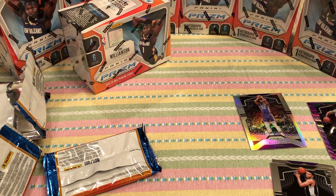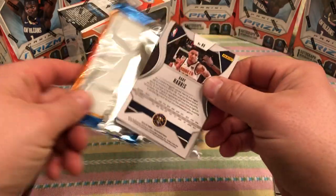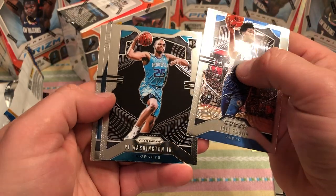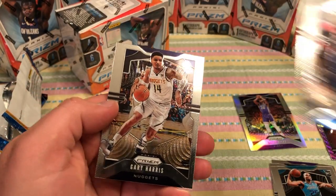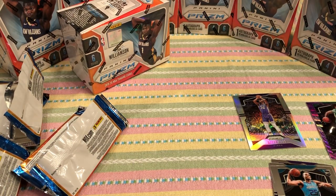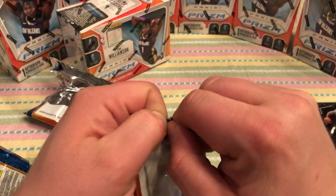This is a great box. Pinch me, am I dreaming? PJ Washington Jr. rookie. Brandon Clark instant impact. Take that. And a Gary Harris — no idea who he is, but he might be good. Wow, that was the last pack — oh, we didn't even hit the mem card yet. I tucked that back away. Imagine if we got a Zion jersey. I don't even know if you can get that, but I'm sure you can. Someone leave a comment and let me know.